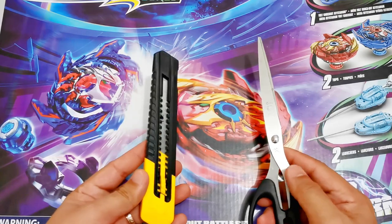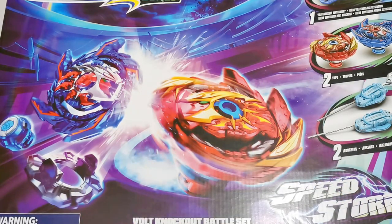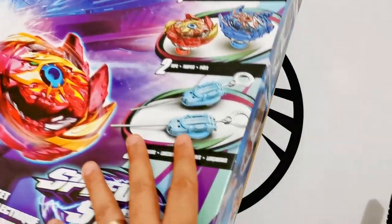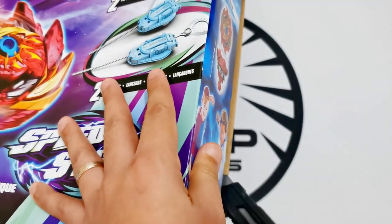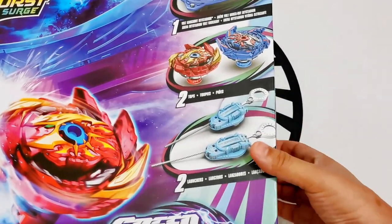We're going to use a cutter and scissors, and as we always say — Warning! Extremely dangerous. When using any sharp objects, make sure you have your parents with you or have adult supervision. Again guys, this is the first time we're going to open a Hasbro product.